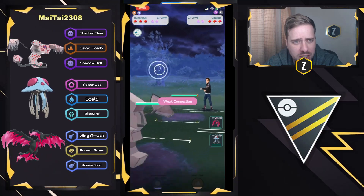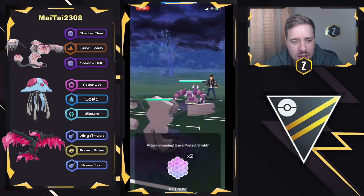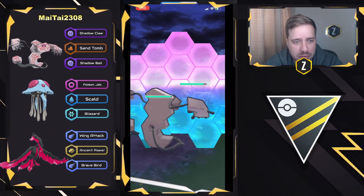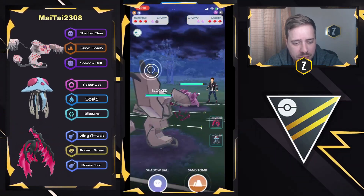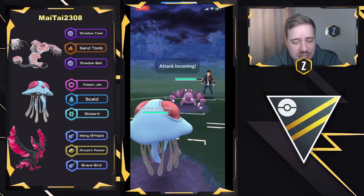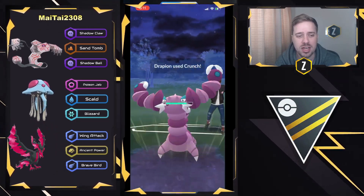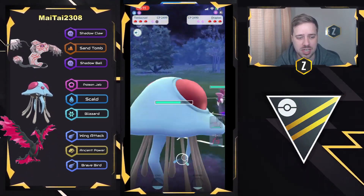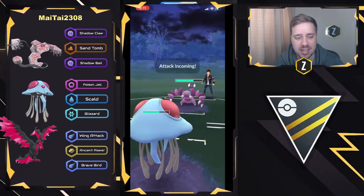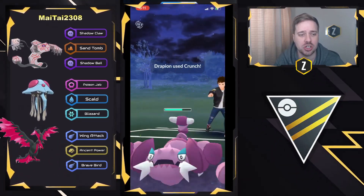We got Giratina Altered here on the lead, and we will see a swap out into Drapion. They're going to look to stay in and probably soak — they go ahead and shield. They need to be going for Sand Tombs right here, apply that debuff, do that super effective damage, and then bail out. Instead they go straight into Tentacruel without throwing the Sand Tombs. So now this is still a tough situation as Tentacruel is going to have to land Scalds in order to take this one, as Drapion is very far ahead on energy — which makes up for the lack of health since they are now even on health, but Drapion is going to be outpacing on charge moves.